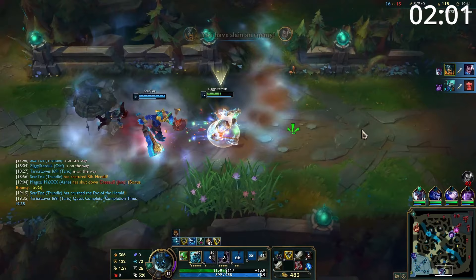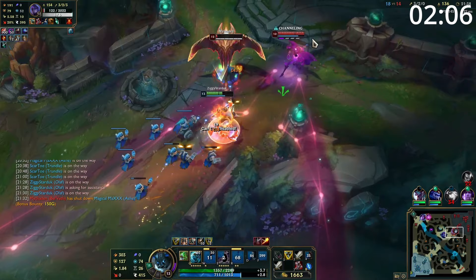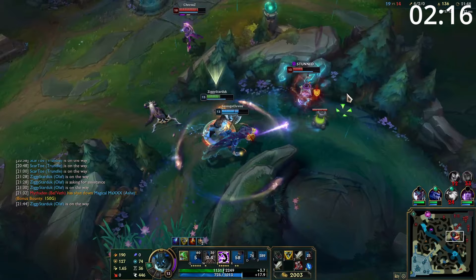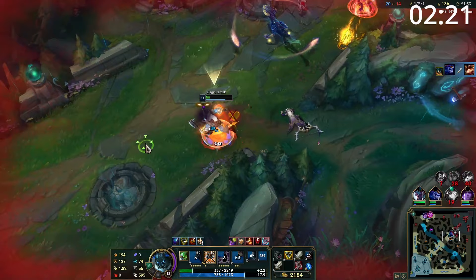Entering the mid game, Olaf is an absolute monster. You're so strong at this point in the game that you want to take most fights you can, so look to split push and run down towers as fast as possible and force a response. If their team doesn't respond to you, you get free towers, and if they do, your team gets free objectives. In addition, as Olaf can't be CC'd while in his ultimate, it makes tower diving easy, so run down anyone that comes to stop you. And if they send multiples to stop you, focus down the squishiest champion first before turning and melting the next one.